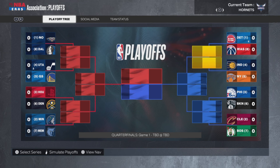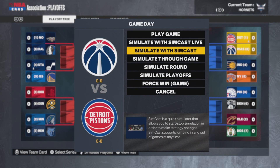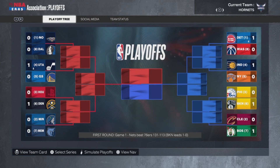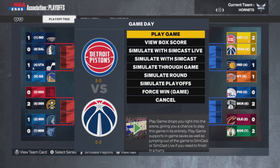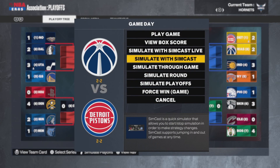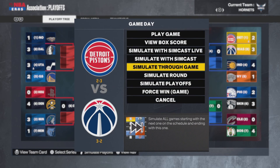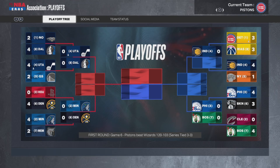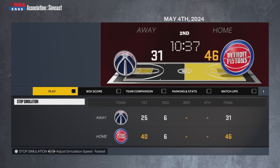The Hornets did not make the playoffs. DeAndre Jordan and Mark Williams may have made some All-NBA teams, but they weren't good enough to make playoffs. The Pistons are the first seed in the East. Utah is up 3-1 — hopefully they don't blow a 3-1 lead. Utah moves on to the second round, and there's a Game 7 in Round 1: Detroit versus Washington, 8th seed versus 1st seed.